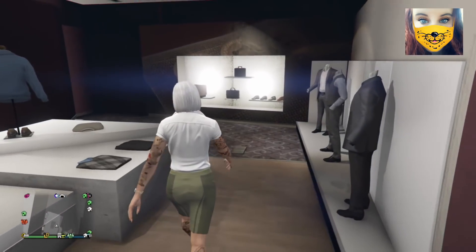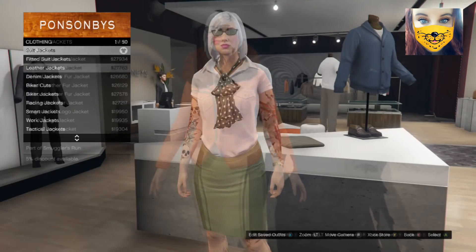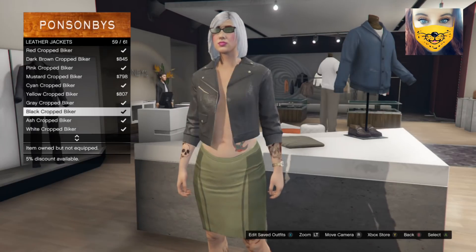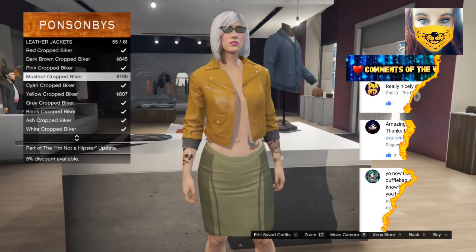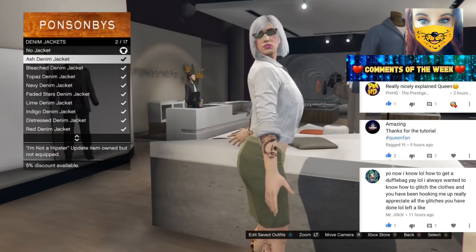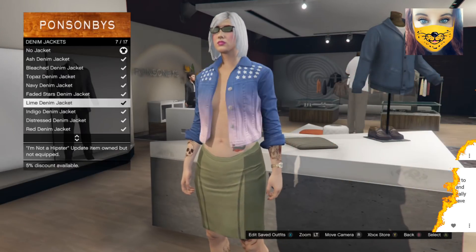After that you need to head on over to Tops, and this is where you can personalise your outfit. The cool thing about this outfit is you can use a couple of different jackets that are open that will show your No Bra Glitch on your character, such as leather jackets, denim jackets, or open overcoats that can really help you choose a really unique style for your character.